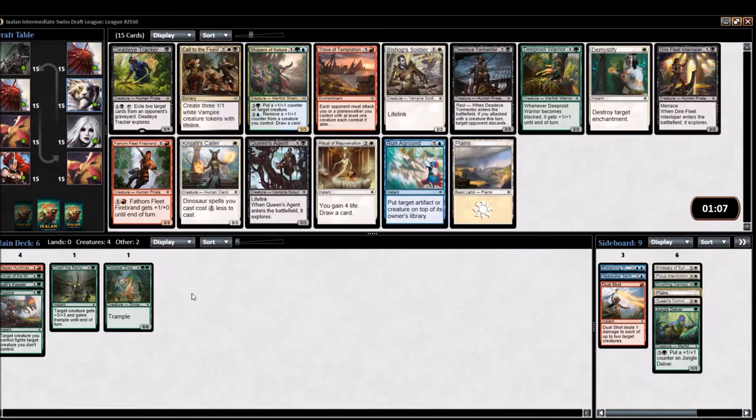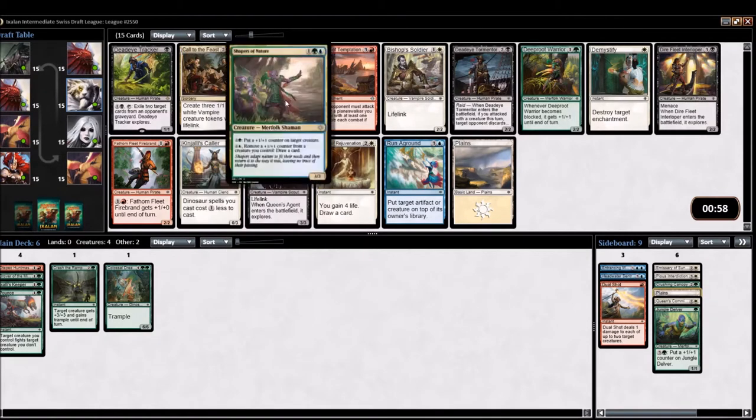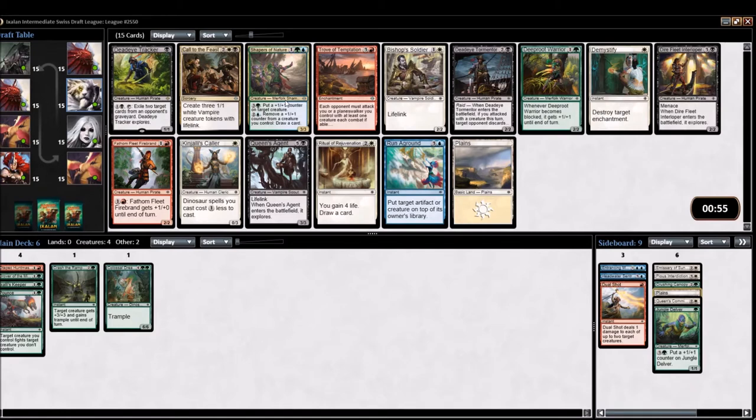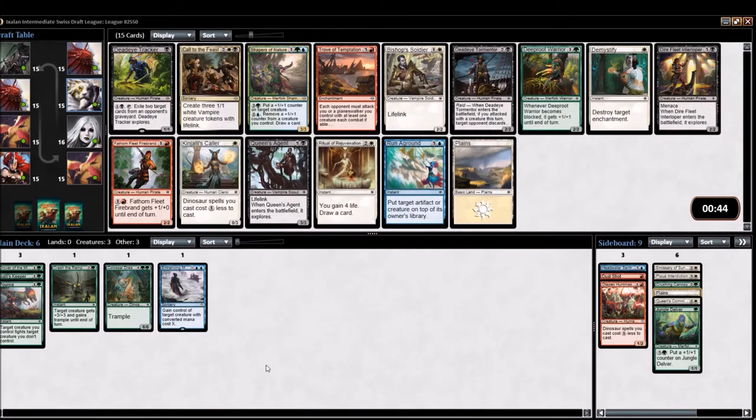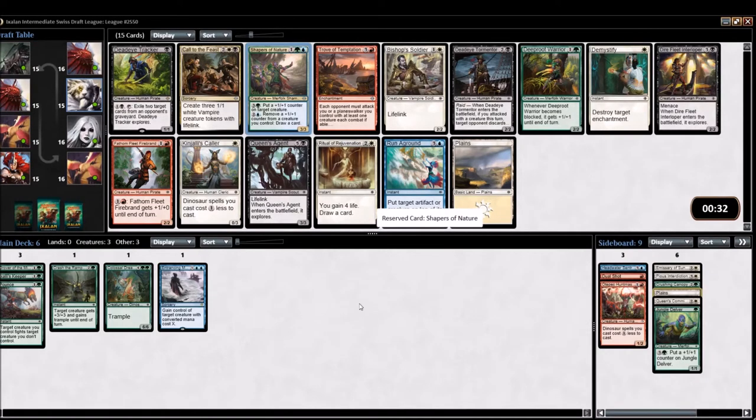Deadeye Tracker is an extraordinarily powerful card, as is Shapers of Nature. Shapers of Nature is so good it legitimately pulls you into Green and Blue, and we're not that far off from running Green and Blue. I sort of think that's the pick I want to take here. There's still a world where, if we pull a nice red bomb, we put the Huntmaster in. But Drover of the Mighty is also fixing, so there's a world where we run Temur and still have the Huntmaster in the deck.